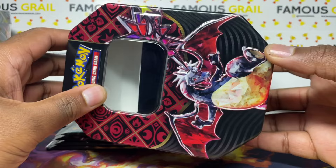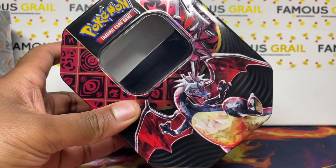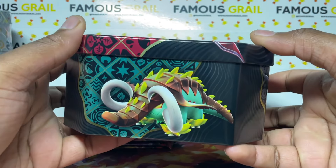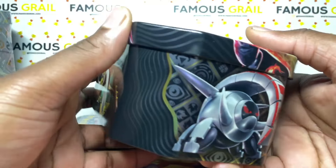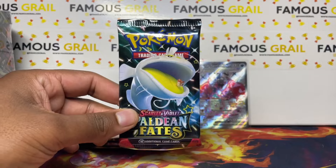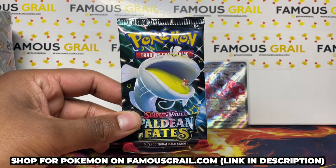You got four packs in there as well. So here is the tin — each tin will have a different lid and the rest of the tin should be the same. You've got Charizard on one side, Paldean Fates logo, Great Tusk on another side, and Iron Treads on the last side. Nice little detailed look at the tin.